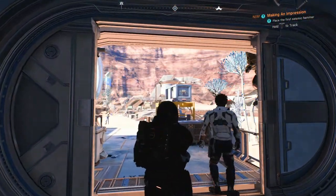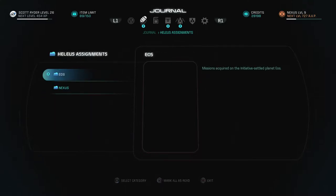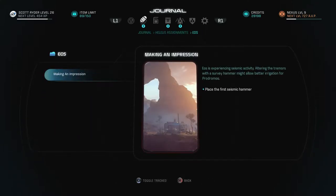We got our assignment: 'Making an Impression.' Eos is experiencing seismic activity — altering the tremors with the survey hammer might allow better irrigation for Prodromos. We need to place the first seismic hammer.